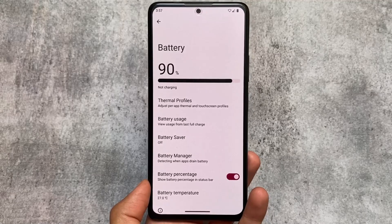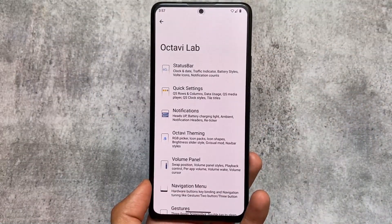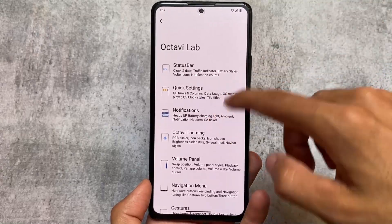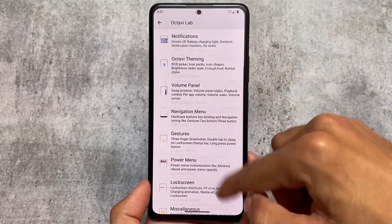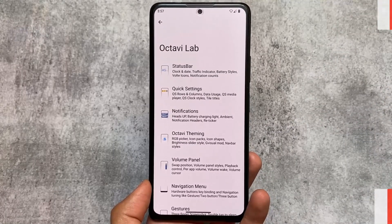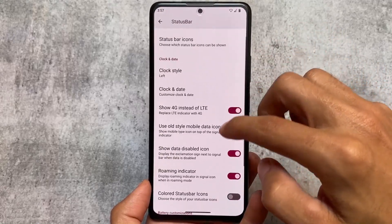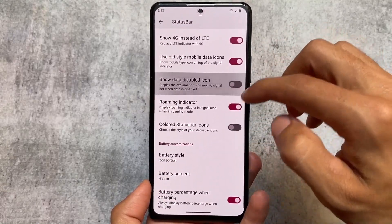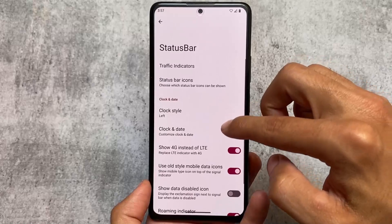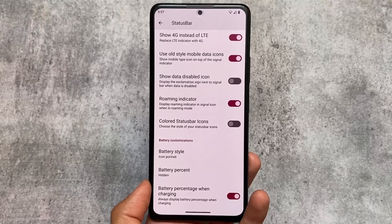Everything you are looking for in a custom ROM is present here, but there are no new things - that is why I said it's actually dead, because new updates are not coming at regular intervals like other custom ROMs. Other ROMs are providing something new with every update, but Octavi OS unfortunately is not bringing anything new. No hate for this custom, but unfortunately it's not delivering. Status bar customizations are there though.